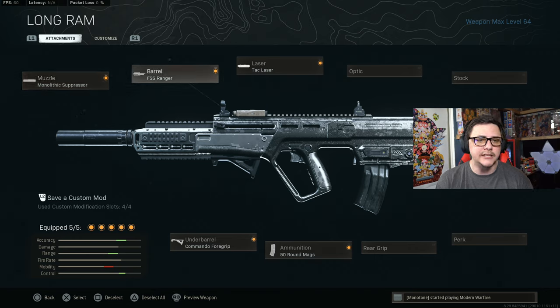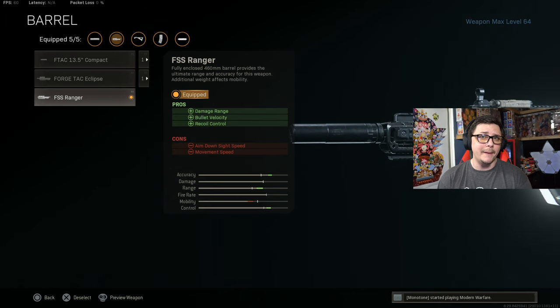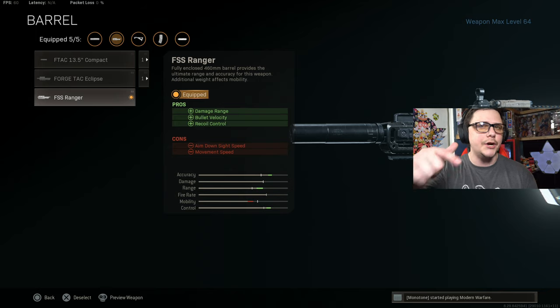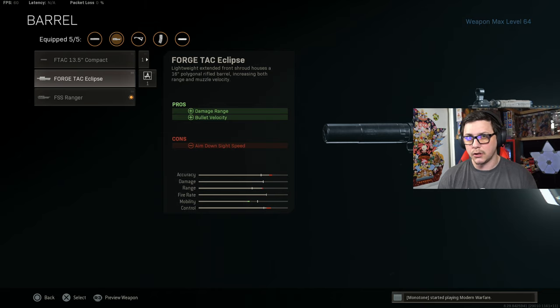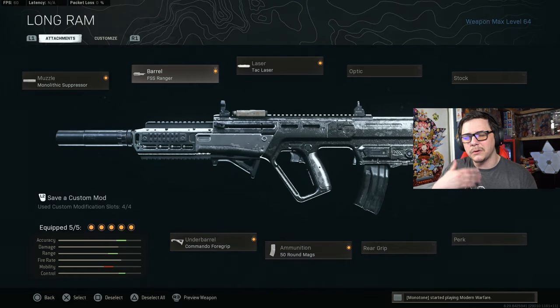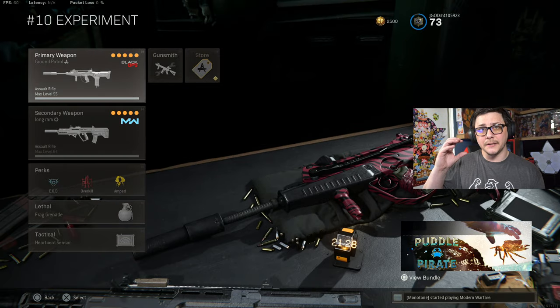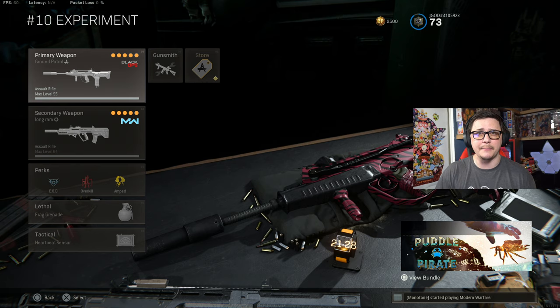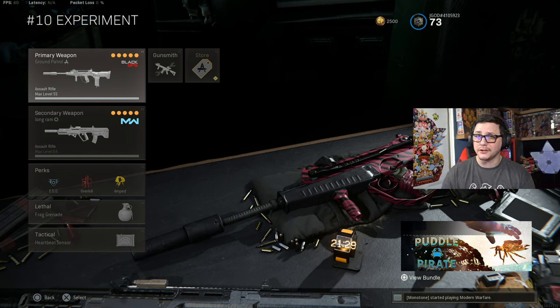For the RAM-7: Monolithic Suppressor, Ranger barrel, Commando grip, 50-round mag, and Tac Laser or Sleight of Hand for ADS speed. If you want even faster ADS you could switch to the Eclipse stock, though you'll sacrifice some recoil control — a trade-off that only makes sense if you're strictly using it close range with the DMR handling medium to long. Overall, these weapons are mirrors of each other, but the FAMAS comes out slightly ahead based on the factors discussed — the RAM and the RAM 2.0. Thanks for watching, have a great day.